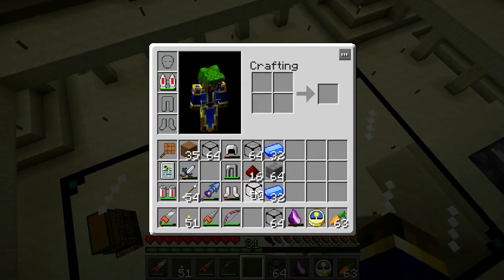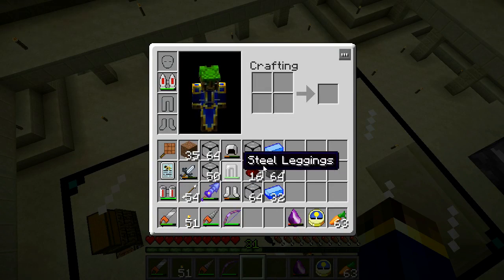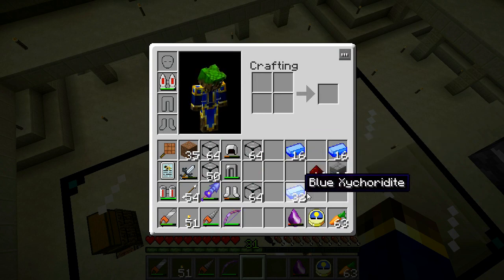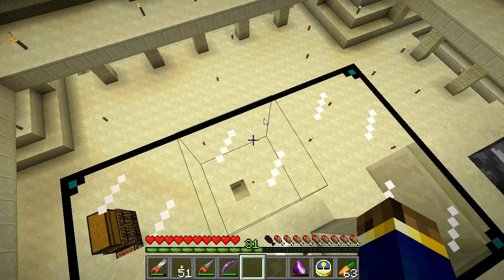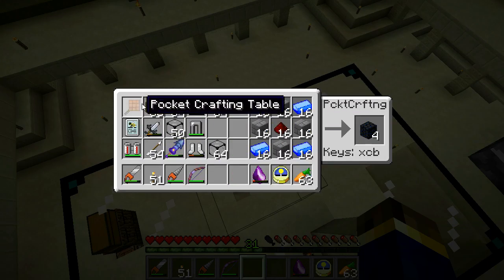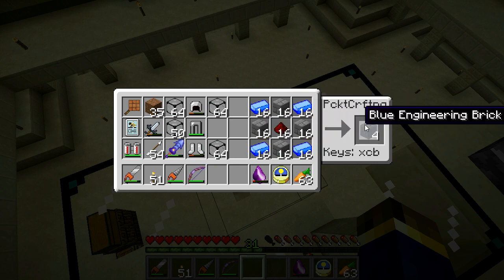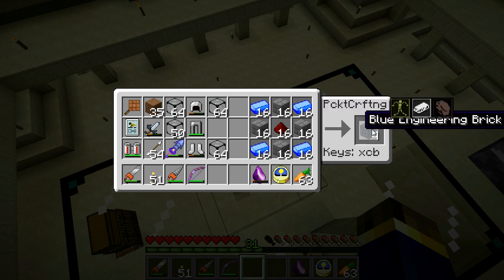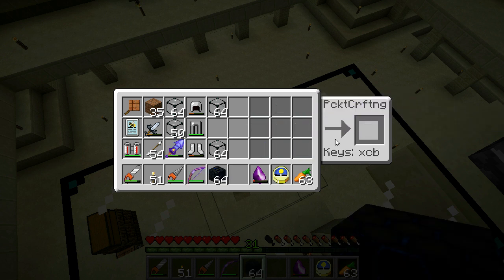Another thing I'm going to throw in here is a bunch of Zycraft blocks — specifically on the middle floor, I want to have an outer wall, which is currently blank. Let me hit C with the pocket crafting table here. This is how you make blue engineering bricks — this is blue zycondrite. That's the way I like to say it, and this stuff is pretty cute.